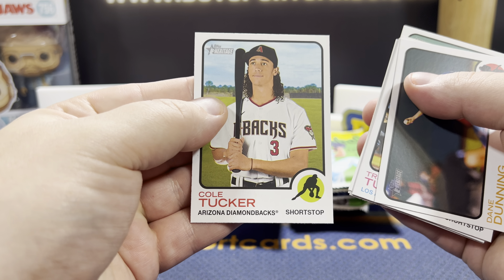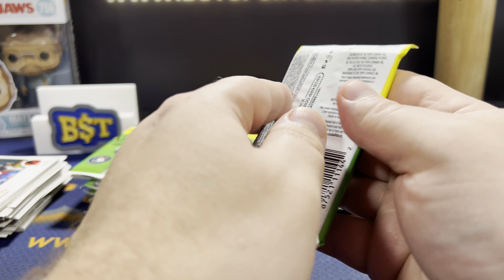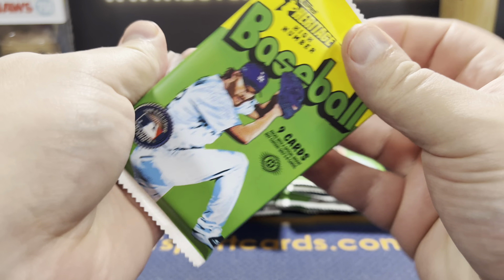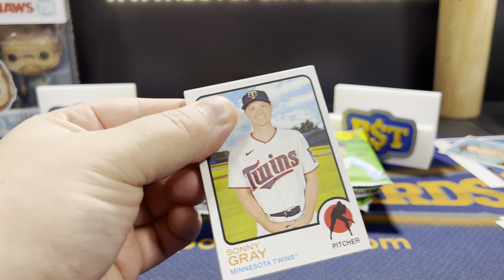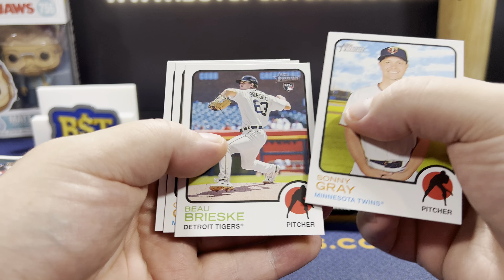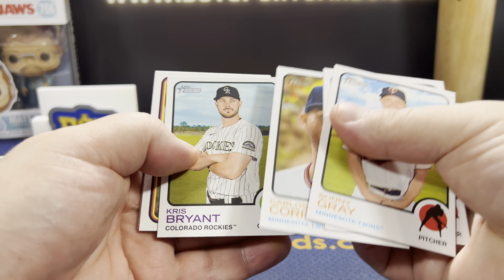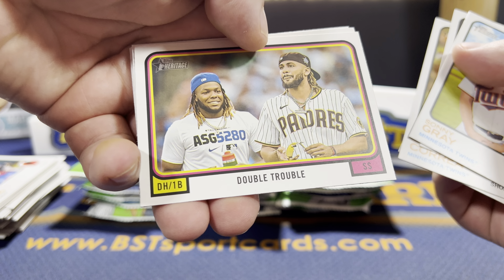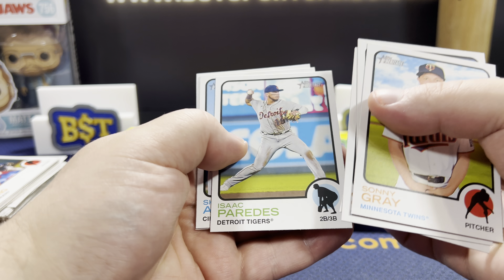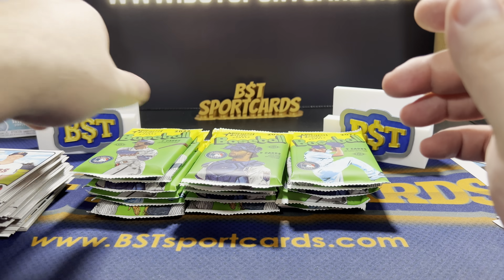What was Cole Tucker looking at there? It's like one of those old prom photos. Gray, Cincinnati, Carrera. Chris Bryant — that seemed thick, but it's nothing. Double Trouble — Tatis and Guerrero. Nothing special there.